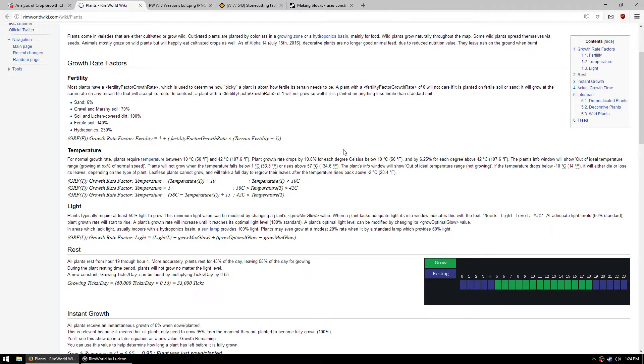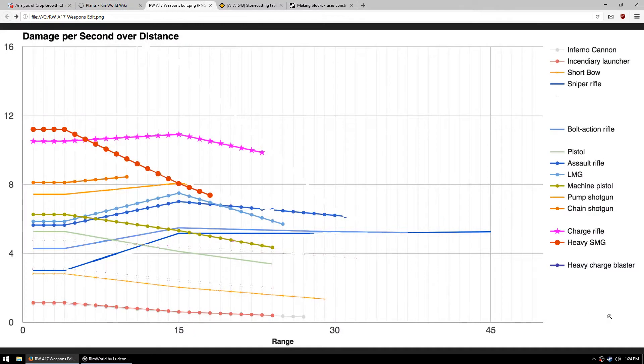Next up: weapons. Weapons are always a complicated question - there's a trade-off between weapon quality, pawn skill, and distance. Someone put together a nice graphic showing damage per second per distance, which I've edited a bit. This assumes constant skill, so it's not necessarily the best way to look at it. I took out the scyther weapons and most tribal weapons. Although pila hit like a truck - you've got to be careful of those.